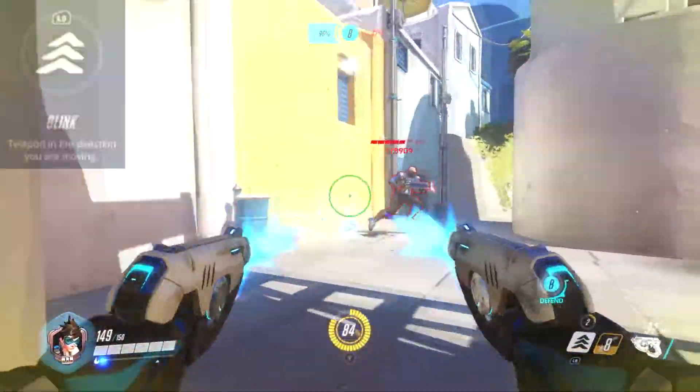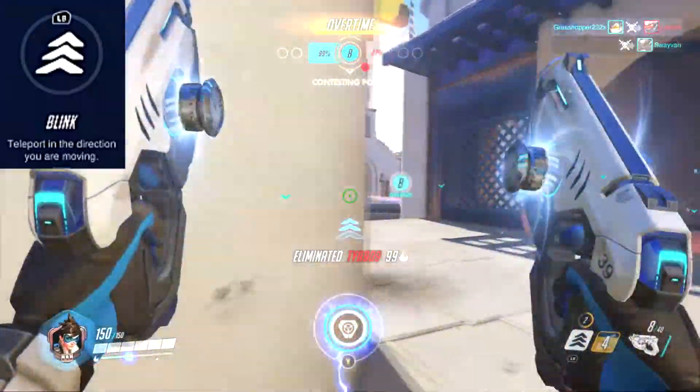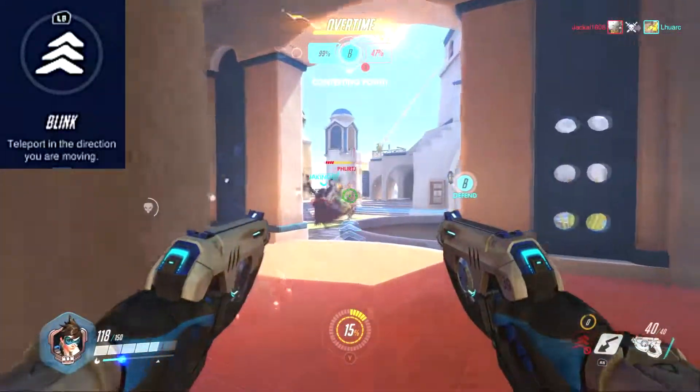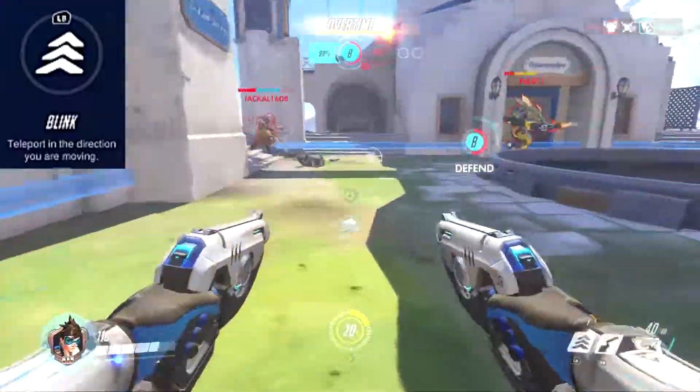The next ability she has is Blink. This is her dashing move, and up to three blinks are stored on Tracer's suit, with one recharging every three seconds. It's like she teleports a few yards in the direction of movement. Some people don't know this, but you can actually blink to the side.